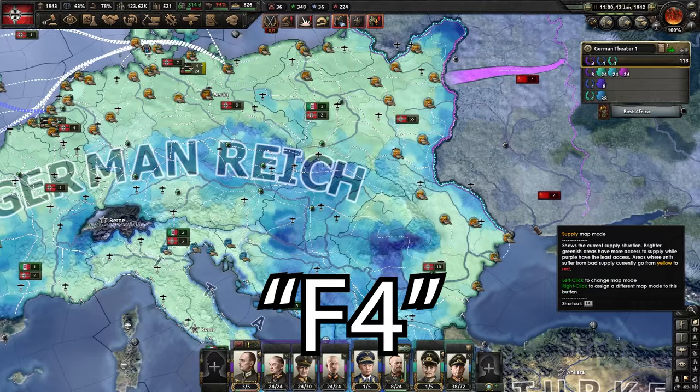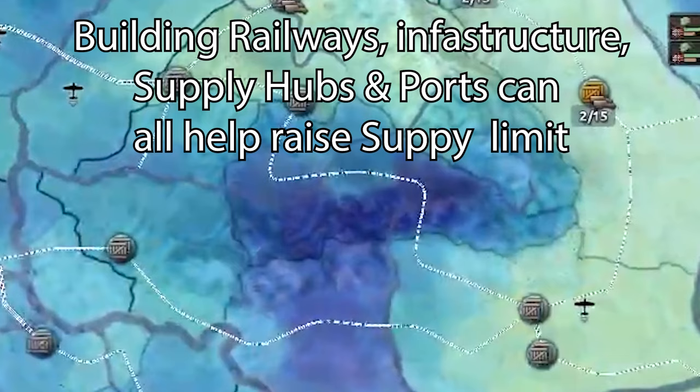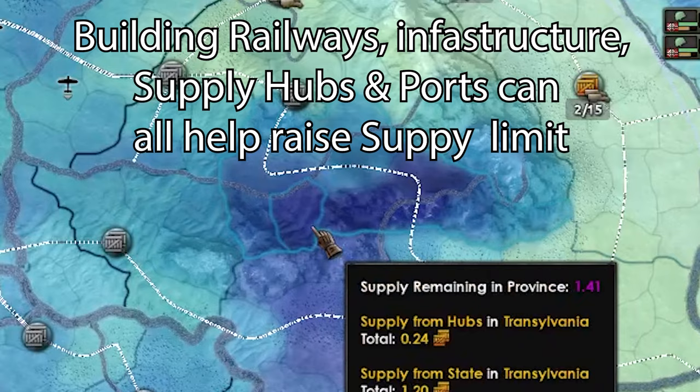A major thing to recognize here is green is where you have a little bit more supply, blue is where you have a little bit less, and the more purplish dark blue it gets is where you're really running out of supply limit.